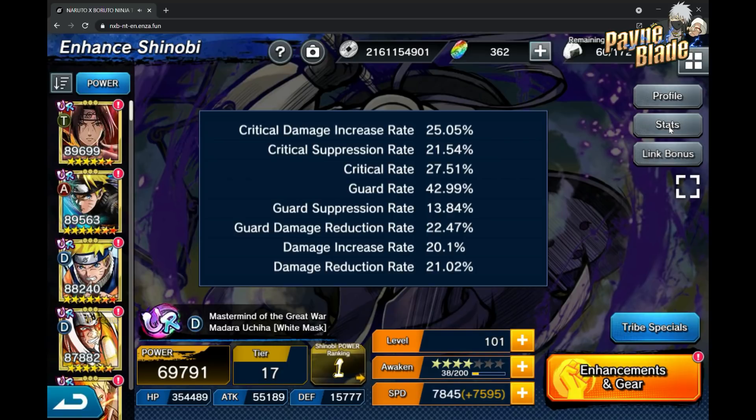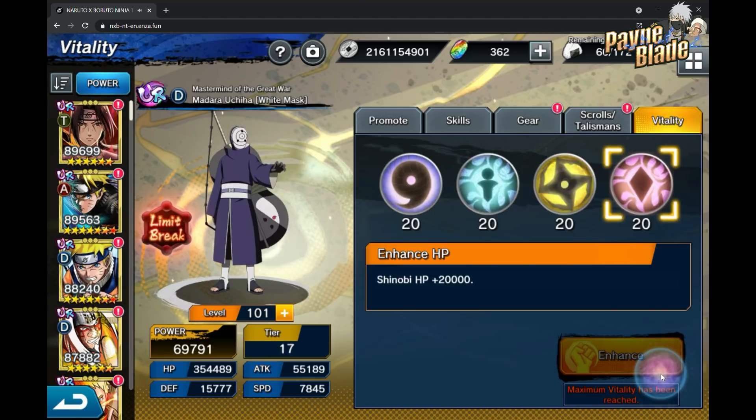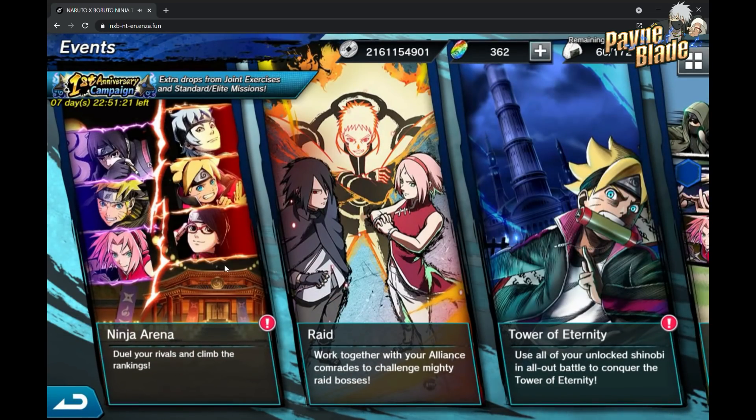He actually provided the stats — I was not close at all. It's 20 across the board, with 42.99 guard rate, which I'm assuming is coming from AJ's training as well. Overall not bad at four stars in terms of stats, but he's not there for damage — he's there to protect your team and make sure you guys survive.